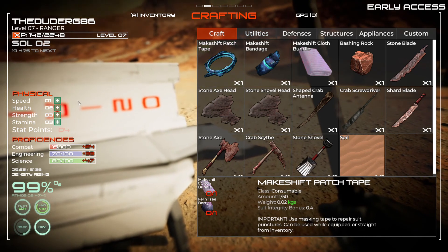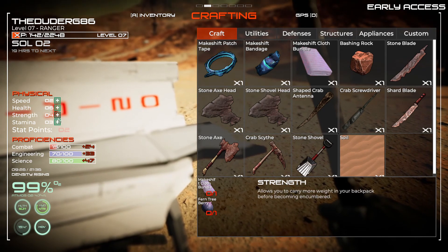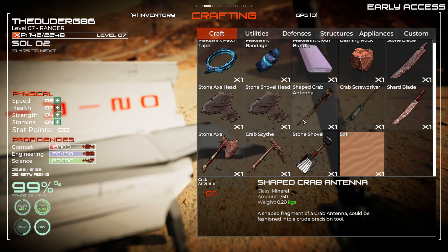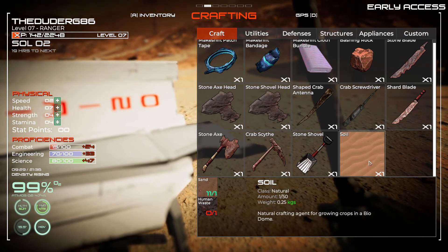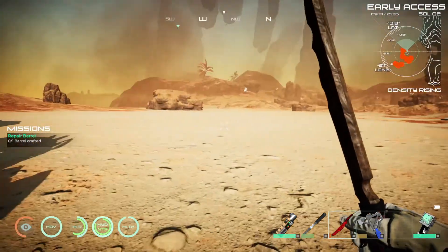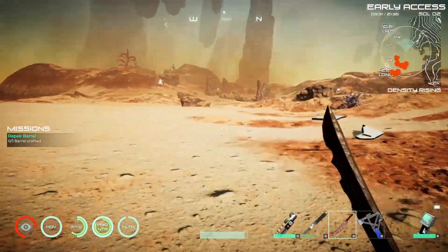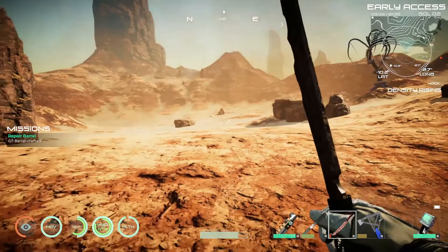I need to go get some more of those berries then. Oh, we've got some stat points to put in. We could make a little shovel. Human waste - we can make soil mixing it with sand. Alright, let's go find one of those trees and we'll make some of that tape stuff. I wonder if that tree has got any more on it. All this ore over here - shall we go see what we get from it? Look how fast I am!